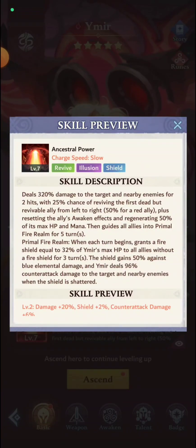Ymir also deals 96% counter-attack damage to the target and nearby enemies when the shield is shattered. Not always does the shield get broken, but if it does, that's damage going to up to three heroes. I've seen it in action — it's not too impressive on its own, but when you combine it with the awakening, things get much more interesting.